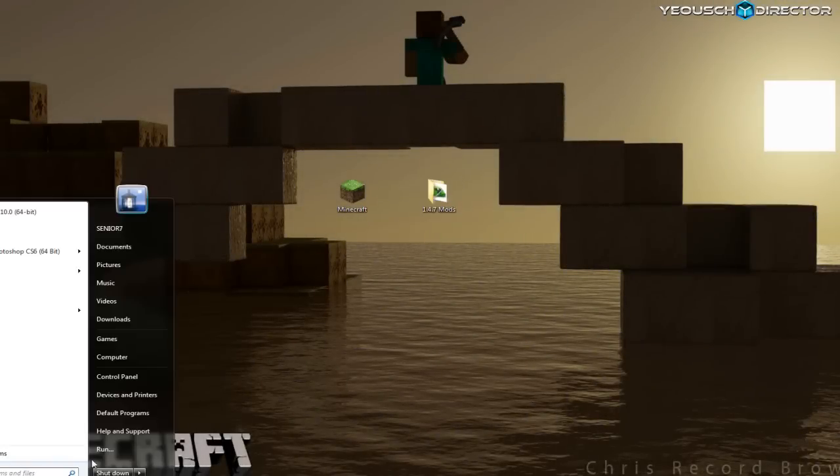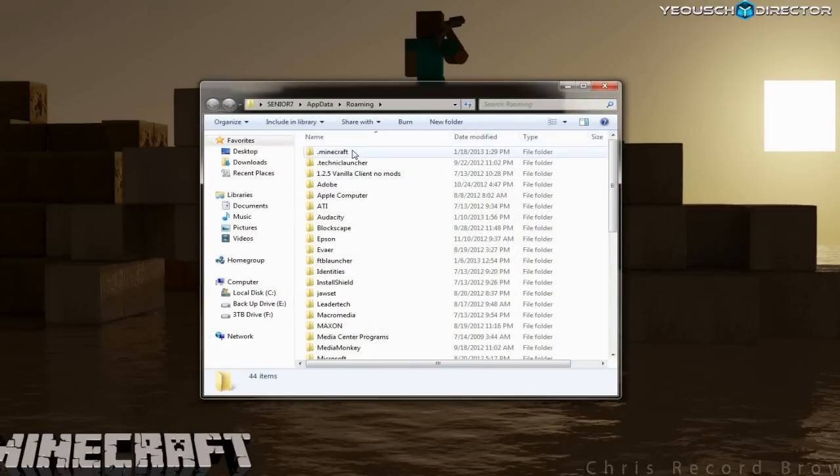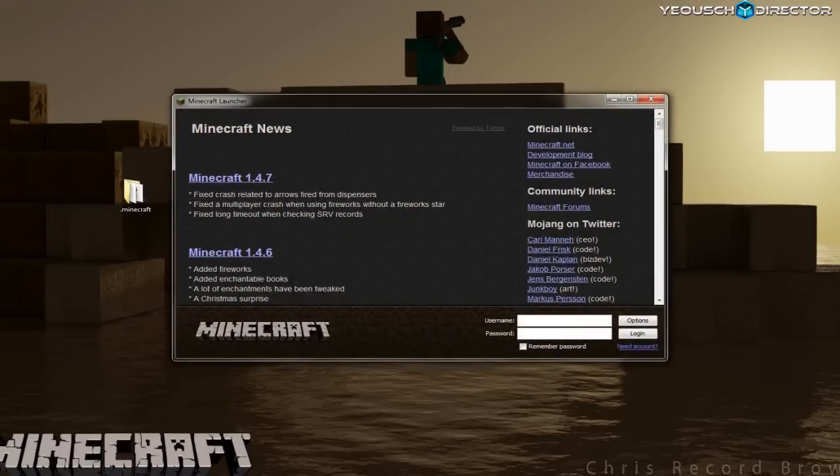The first thing you want to do is go to your start bar, go to run, type in %appdata% and that will take you to your roaming folder. This is your Minecraft folder — if you already have one in there, the easiest way to back it up is to just take it out of there and put it on your desktop. Now go ahead and start up your Minecraft client, sign in, and get all the latest JAR files for 1.4.7.